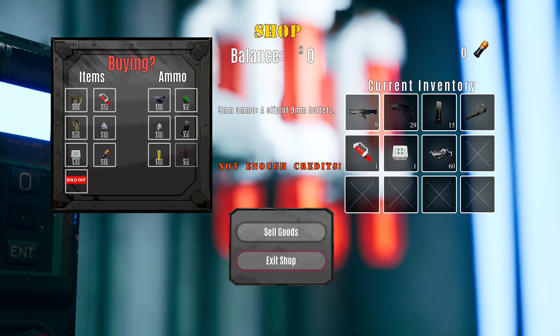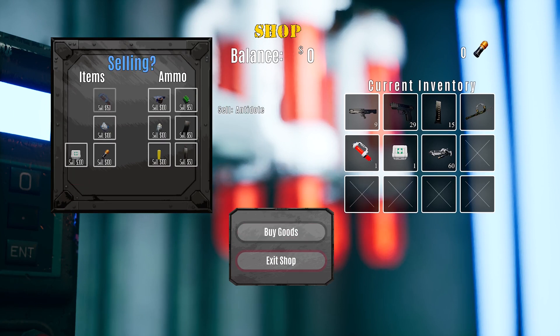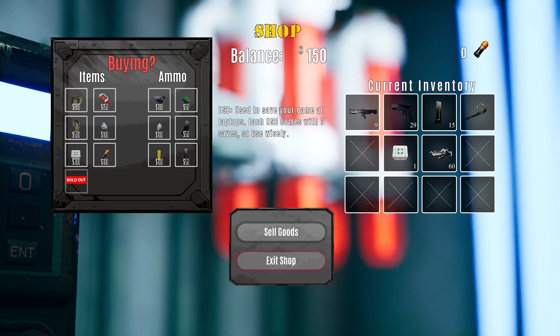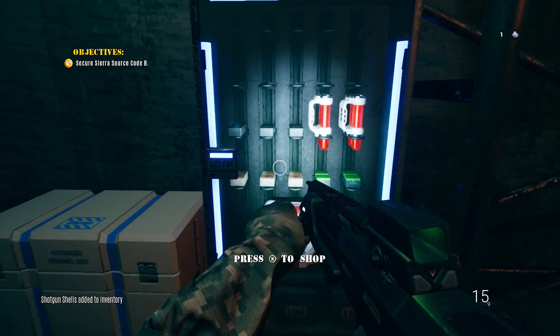All right, last we had a save point. We obviously don't have any money, which is fine. Remote C4 — so frag, do we have a frag? Okay, it's the shop, so we should have C4 we can purchase. Yeah, boom, nice. Let's see here, what else — it's 100. We have barely anything left, all right, that's fine.